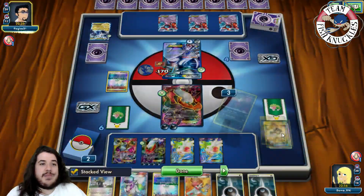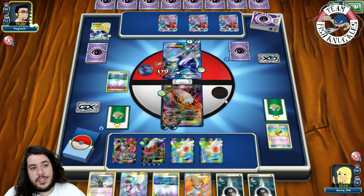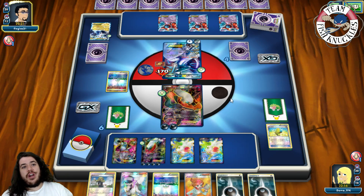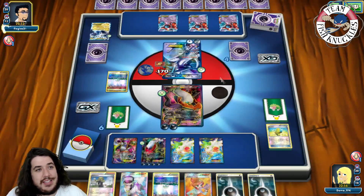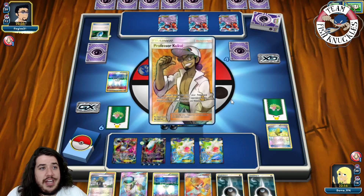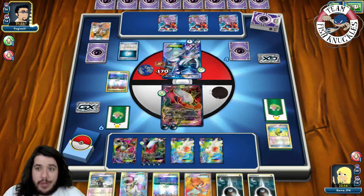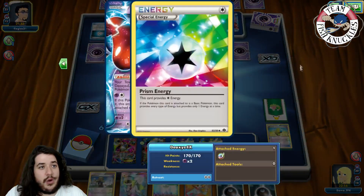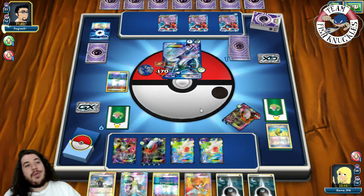Opponent's turn with 10 HP left on our Darkrai, no Fury Belt, no Dark Patch. He can put Skyfield out, put another Deoxys down, and take a knockout going down to one prize card. On our turn we can N him down to one and take knockouts on Deoxys. Opponent finds VS Seeker for Kukui giving two extra damage, so Plasma Gale takes a knockout. He needs energy - no energy right now but after taking the prize he goes down to one. A Prism Energy goes active and there is 190 damage going down to one prize card. We need to make a six-to-one comeback.